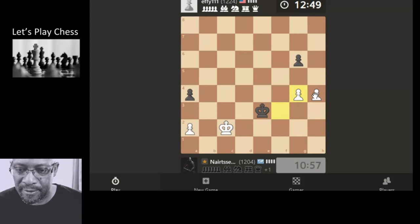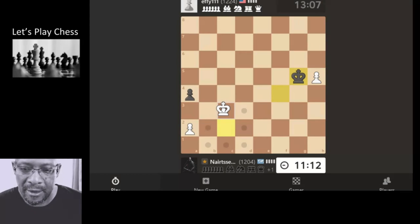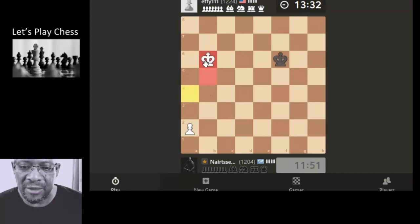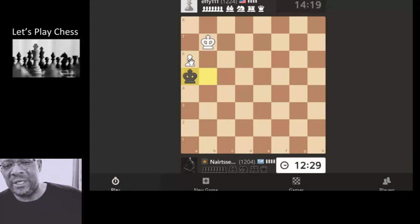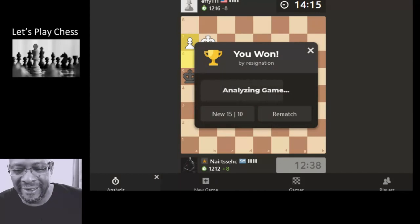I think it's a draw. His king's going to be fast enough to get across to the other side. Let's just leave it there. Yeah, it's going to be fast enough but I'm wanting to try and block it. Just fast enough — 12 minutes. I think they'll resign now. End game. Fantastic!